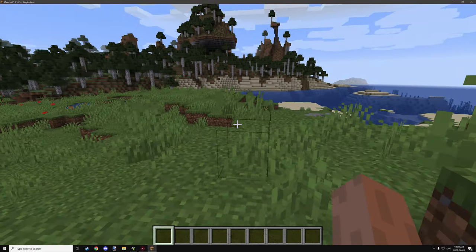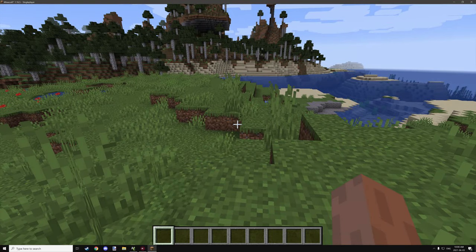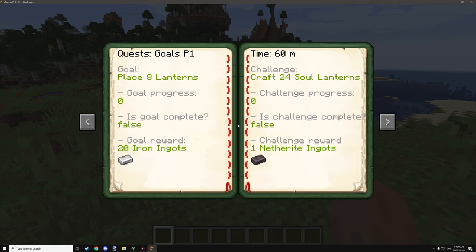Hello guys and welcome back to another tutorial for mCreator. Today we're going to be looking at the community voted quest tutorial. I put together a simple GUI screen for displaying things. There is a time limit on how long the quest can be taken to complete. I'll be speeding through it because I want to keep the tutorial as short as possible, and I'll be in creative so it'll be a lot easier. In survival it'll be harder because of the resources needed, especially depending on how difficult you make the items and tasks.